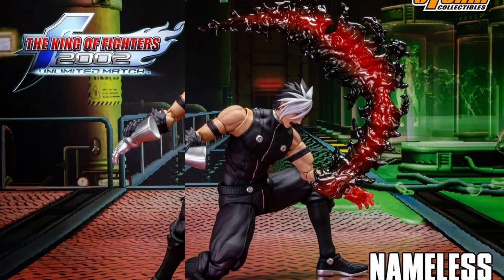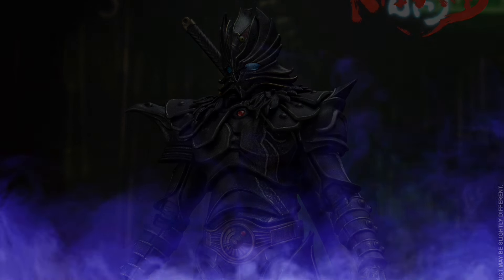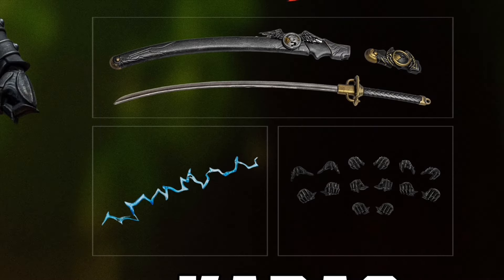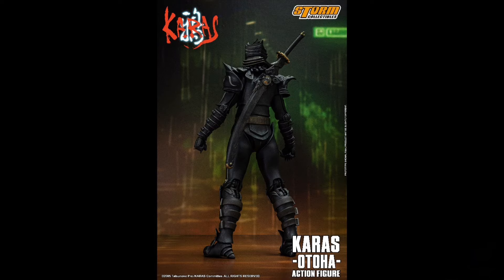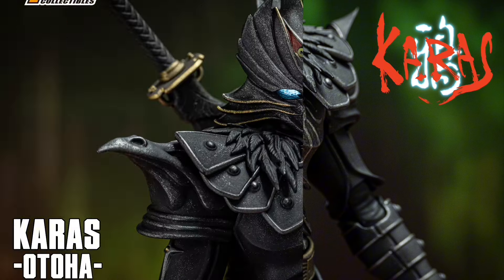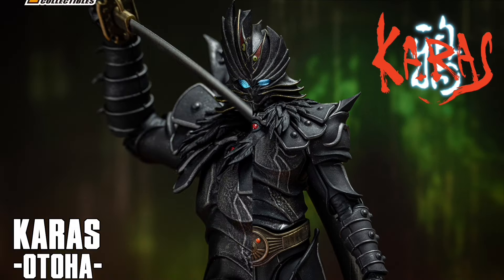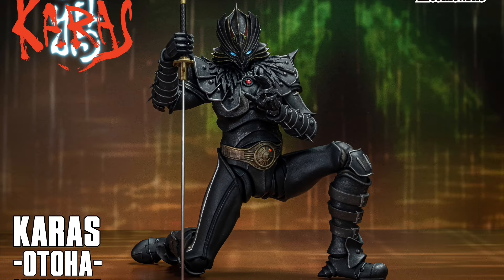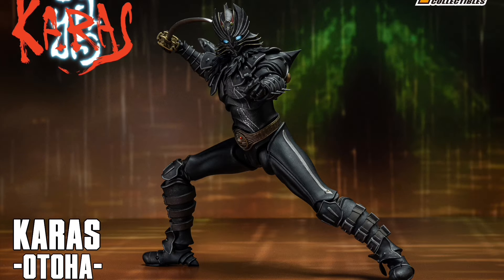Also from Storm Collectibles, the 1/12 scale Karas Otoha. Quarter 4 of 2024 and $90. He's got some extra hands, a sword, and some power effects. They painted the eyes pretty nicely on this one — it looks like they're actually lit up, which is pretty cool. There's no LEDs in here, but that's a pretty cool job. I wish more companies would do that with stuff that looks like it's supposed to be lit up.